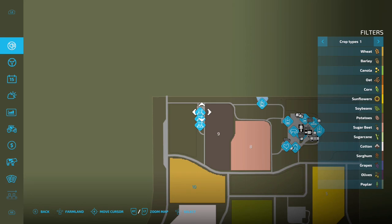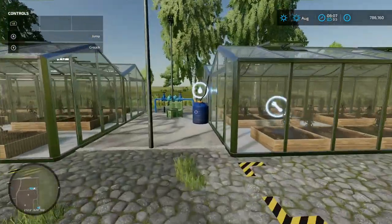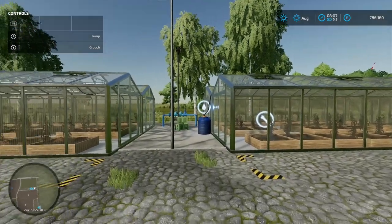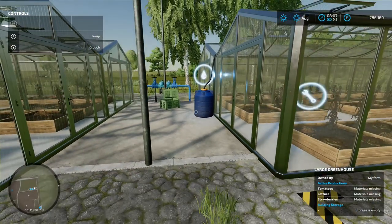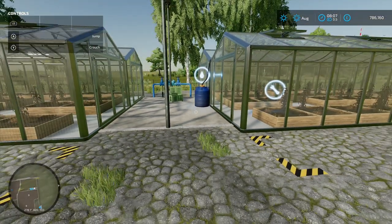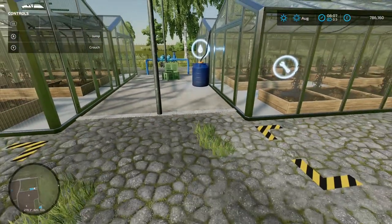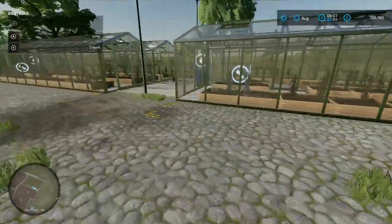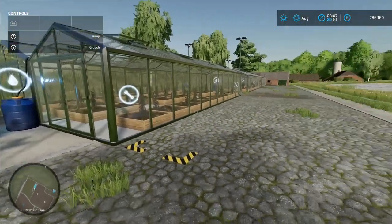We've got three production chains now — three greenhouses up here. You load your water in there, though with a big trailer you might struggle, so maybe use a smaller one like the Aquitrans 7300. There's a pallet spawn point at the front on all of them.